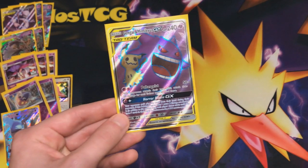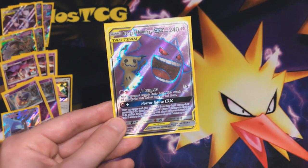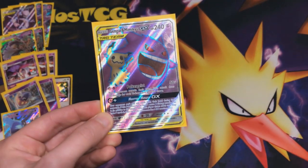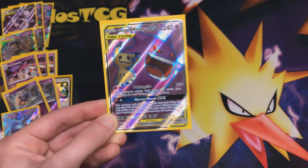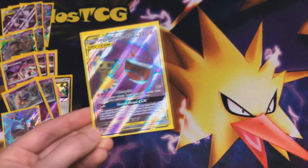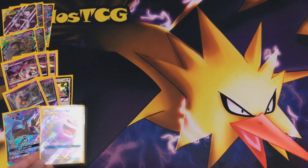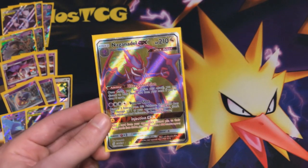Next up we're going to have Gengar and Mimikyu — this is stronger than ever before for donking people. In Sword and Shield, the player going first cannot use any supporters. Let's say they only have one Pokémon in play and they attach and pass — you immediately get out your Gengar and Mimikyu and use Horror House GX, meaning on the next turn the opponent cannot play any cards. If they are still stuck with only one basic, we can donk them. Poltergeist is also fantastic — for two energies you can smack a huge amount of damage based on the trainer cards in the opponent's hand, so Gengar and Mimikyu will win games.